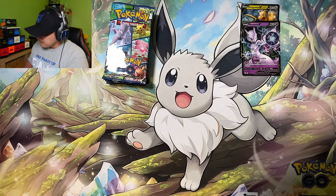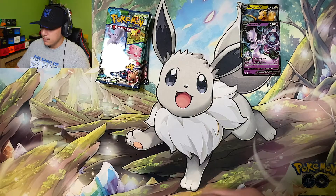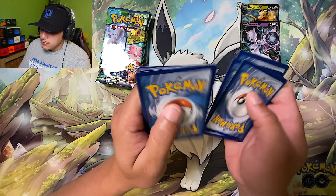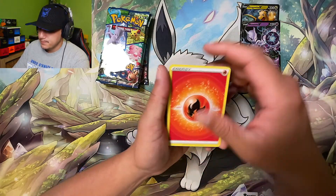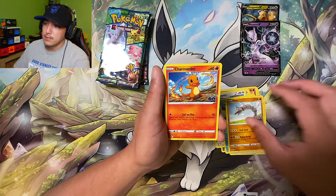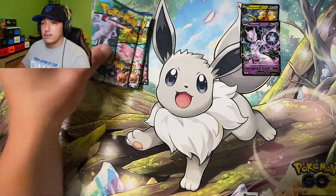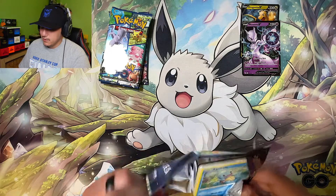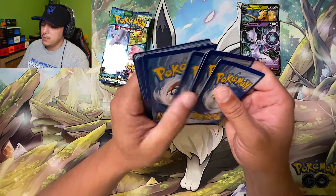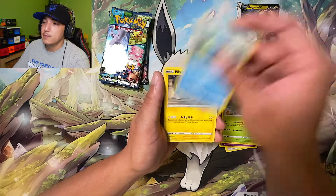No Ditto, we got the Lapras. We're five packs through with five more to go — maybe we can get a full art, rainbow rare, or something we need. Happy Tuesday, hopefully your week's going well. There's a lot of exciting news in the Pokemon community — we got those new Pokemon GO tins as our next video. The pull rates look pretty decent, and the Pikachu tins are one of the hardest to come by, but luckily I was able to find them.